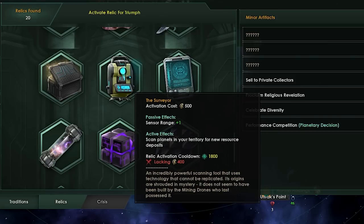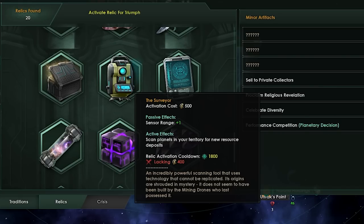Then we get to my personal favorite — the Surveyor. The Surveyor has an activation cost of 500 energy, which is incredibly low. It's got a passive effect of sensor range, and the active effect gives you three to five rare resources plus a bunch of other deposits permanently affixed to one of your planets so you can build a mining station on it. Instead, it will do one to three rare resources, but the cooldown has been halved — from 1,800 days down to 900 days. So you can use it every three years to get one to three resources, which translates to two to six resources over the same period, making it slightly better overall depending on the dice roll.